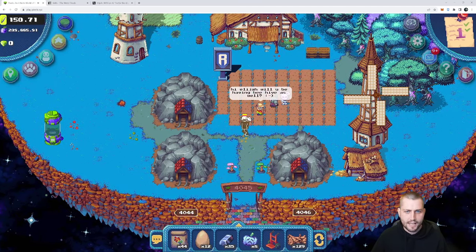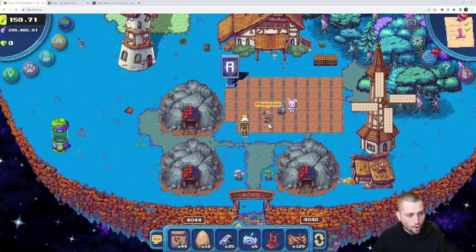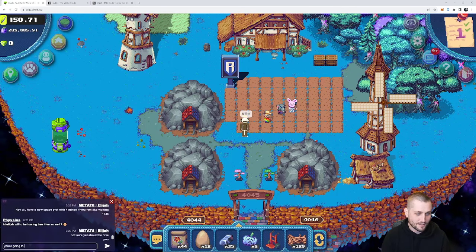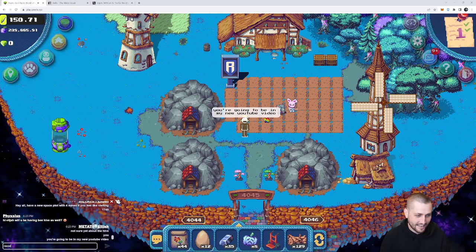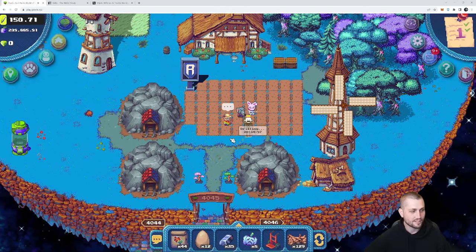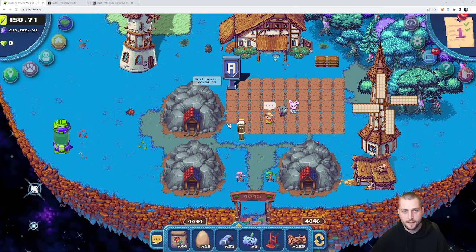I did a more general overview in my last video, so let's jump further into gameplay now. This is my main plot 4045 - in terms of the amount of industries and effort that I put into it, this has been one of my favorite parts. Getting to interact with people, having people come to my land and use the resources, have fun and interact - I think the social component is one of the biggest factors in this game.